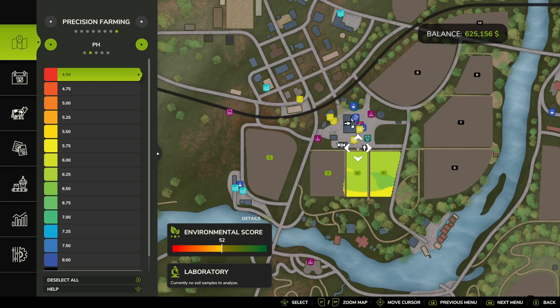On the far right-hand side you'll see the different colors for different pH levels. Our fields are not looking too bad because they are in the sort of central region, and that's where you want it on that scale — not too acidic or too alkaline.